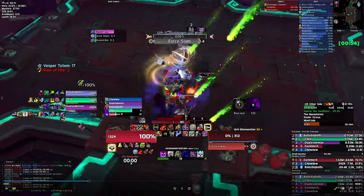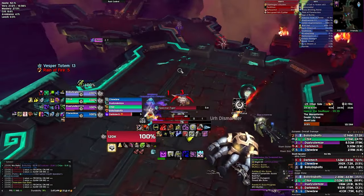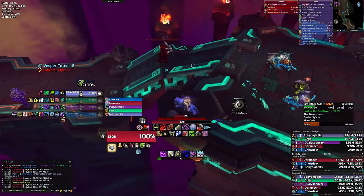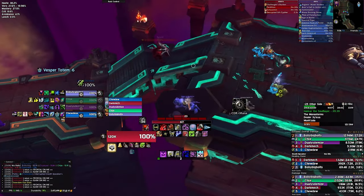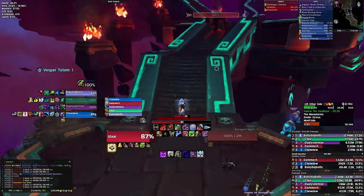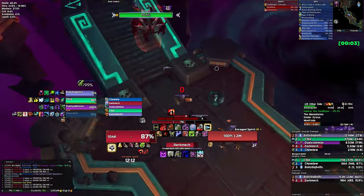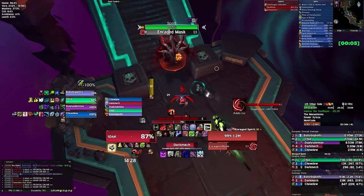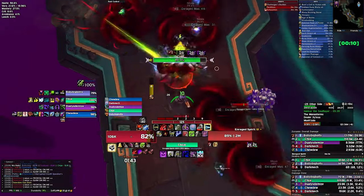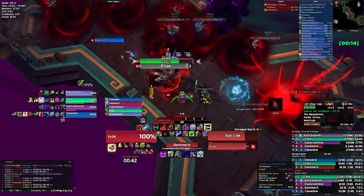Depending on where the patrol is, you want to play this enraged spirit on this side with the Urn. You can either run through it and pull it off to the Urn, or jump off the platforms down to the other side to skip it. We elected to just pull it. We'll CD the first rage and then Urn the second one. There's a WeakAura in the description for the Night Fae player clicking the Urn — it tells you exactly when to click to stun the rage. It's a lifesaver, so make sure you get that.